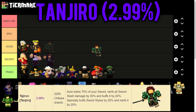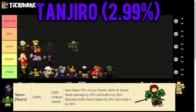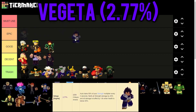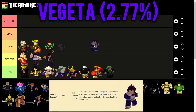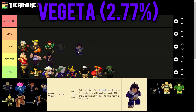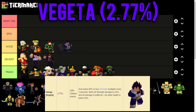Tanjiro trains 70% of your sword, nerfs all incoming sword slash damage by 30%, and buffs sword style damage by 25% - a pretty decent champion. Then we have Vegeta, who trains 50% of your strength every 4 seconds, nerfs all incoming strength damage by 30%, and all damage is buffed by 1.6x when health is below 30%. That means you'll do almost double damage at low health, making him a pretty good champion.